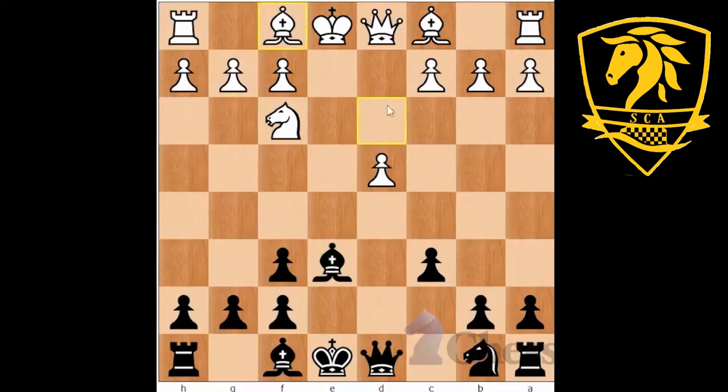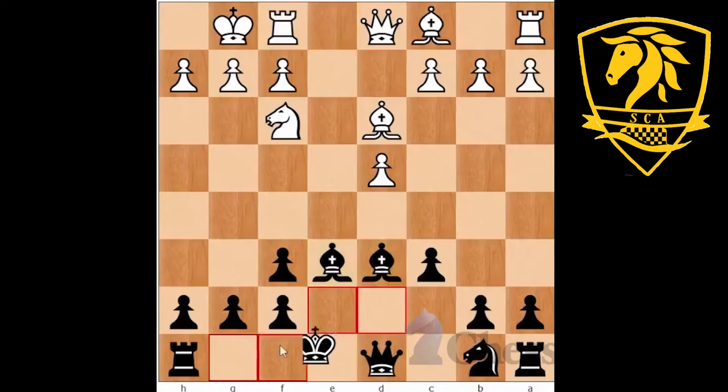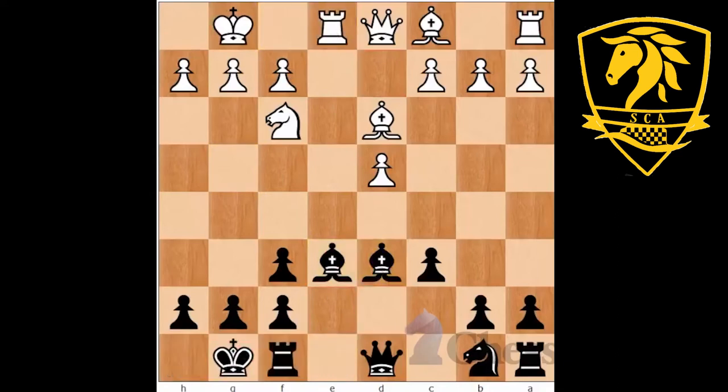Bishop D3 followed, then Bishop D6 — the bishops come out to their rightful posts. White played castles, castles, and Rook E1. The white player, while not making mistakes, wasn't completely familiar with the system and was just playing natural moves. Knight D7 followed, getting all pieces out to normal squares. Then came white's first inaccuracy — Queen to E2 — a little unusual to put the queen on the e-file.